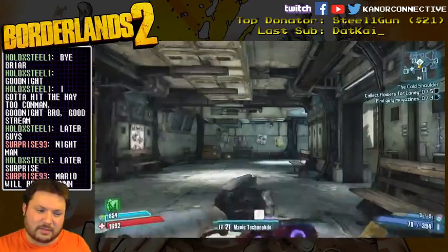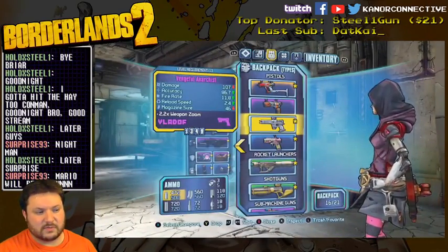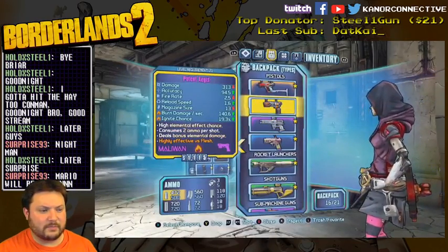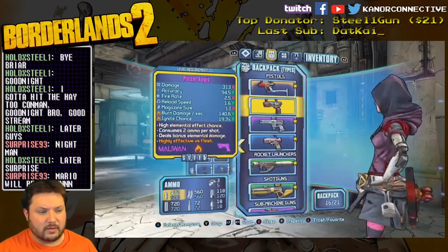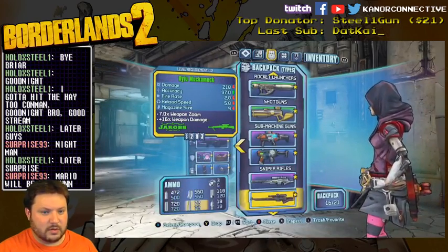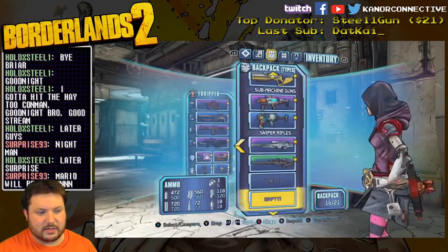Yeah, I may hang on to that one then. Even though this one is just so awesome — fire rate 11.8. I'll hang on to that; that'll be my slag weapon, because I don't have a slag weapon. And this actually is a lot better for elemental, for fire. So I'm going to hang on to that and go put this back in the bank.